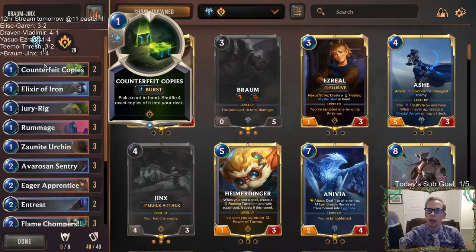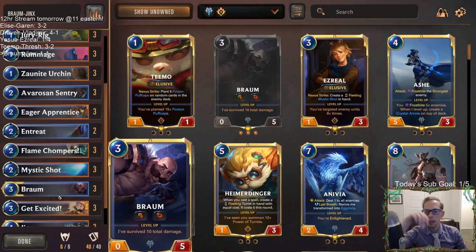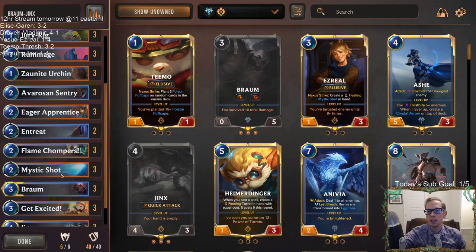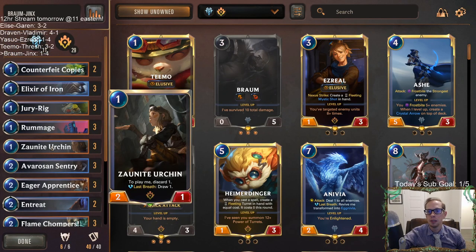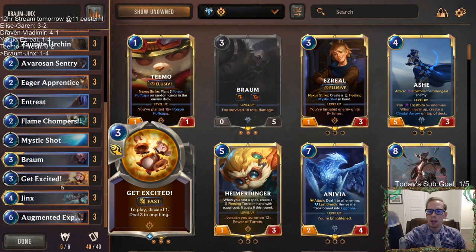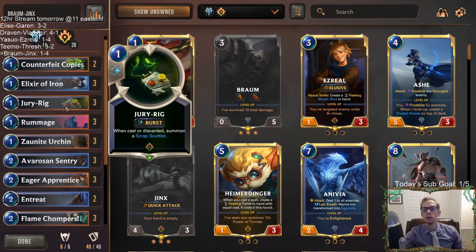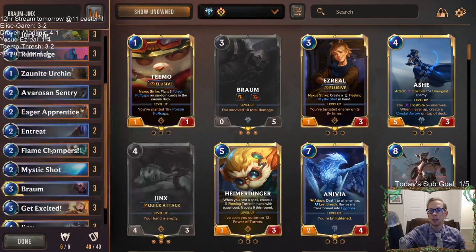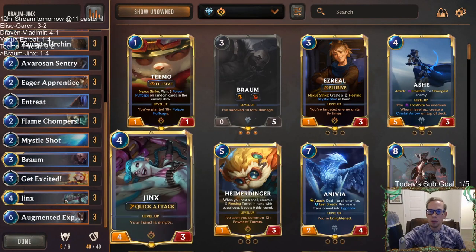The whole Jinx and having a ton of Jinxes and Counterfeit Copies on Jinx - that was actually really powerful, that was really good. I did like that a lot. A lot of the other parts of the deck, not as much. Like Braum, Flame Chompers - these cards didn't really ever do anything. But Eager Apprentice, the Urchin - pretty whatever. A lot of the other cards didn't do very much, but that part of the deck was really powerful. I feel like we could be doing better things with that, and that's something we really learned from this video - Jinx with Counterfeit Copies is a really powerful combination of cards.